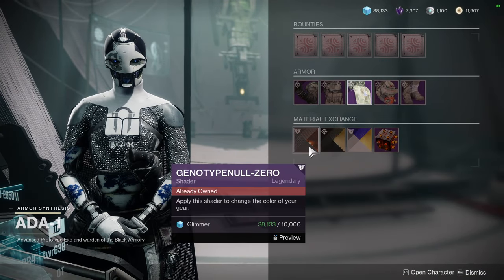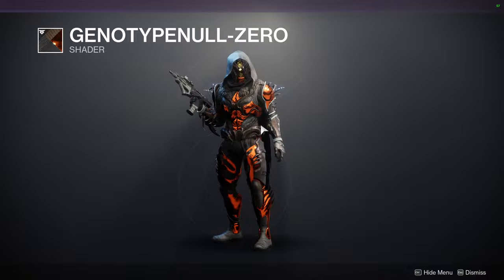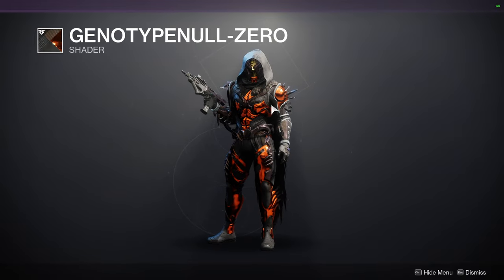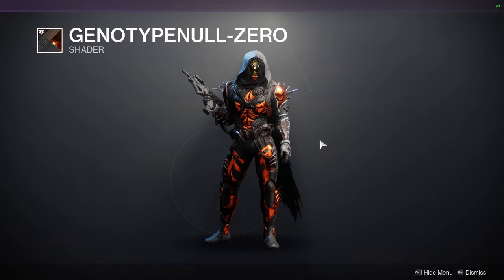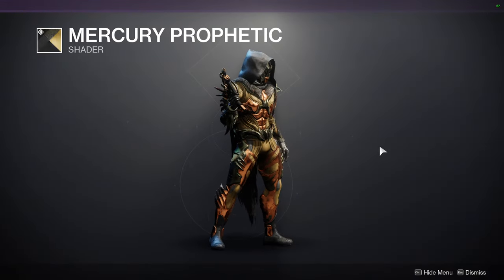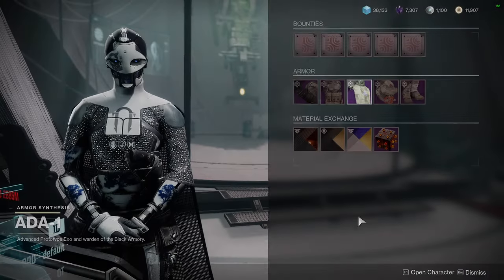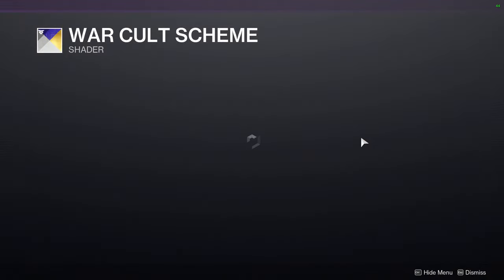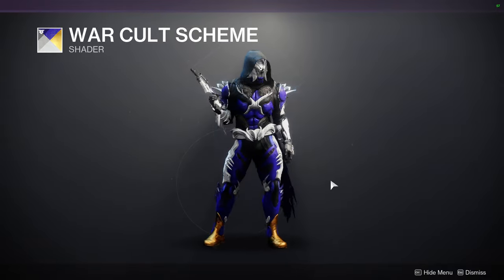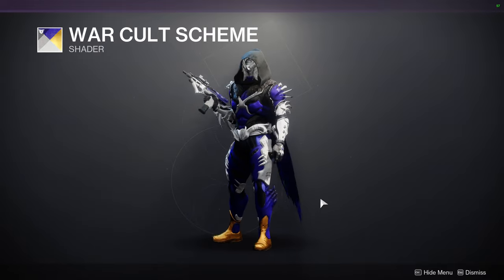So, Ada-1. For the shader, it's going to be Genotype Null Zero — I don't know why we get this shader so much. We got it last week and we've gotten it a few times this season as well. It actually looks really cool with this set aside from the white, but that's to be expected since it desaturates colors. We have Mercury Prophetic — it doesn't look terrible, I'd definitely switch out the shader but it's not the worst I've seen. And then War Cult Scheme, which is one of my favorite shaders. If that wasn't gold, I think this would be such a dub, but the gold just kind of takes me out.